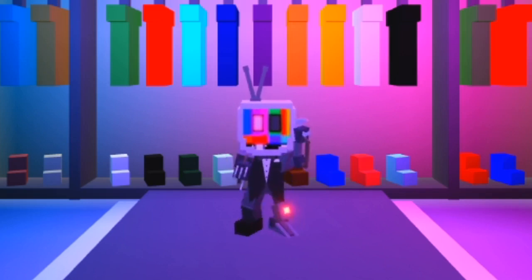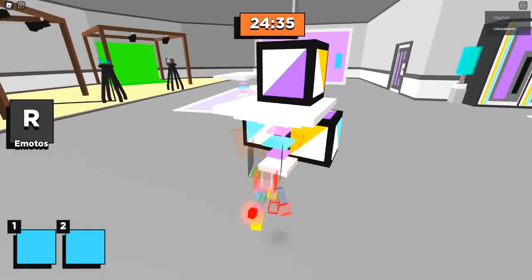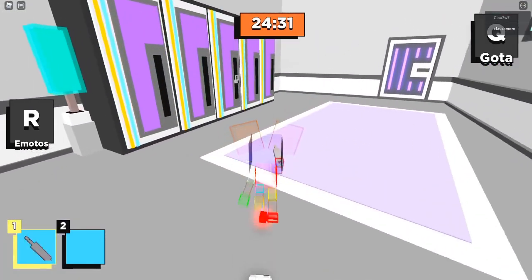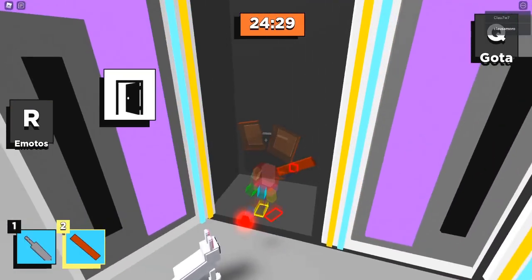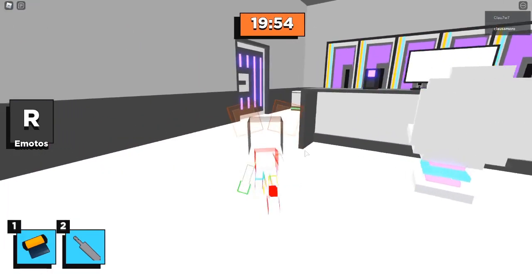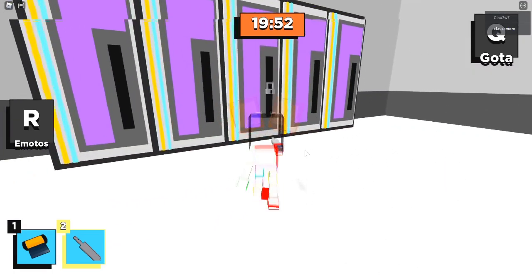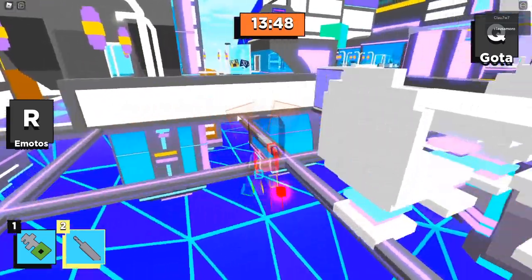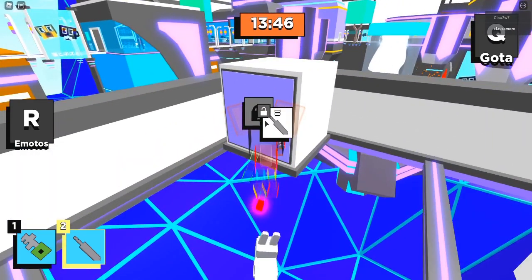Comencemos con este video y no olvides dejarle tu poderoso like. Ahora sí empecemos a escapar de este capítulo. Por aquí voy a tomar este para poder abrir unos cuantos lockers. Por aquí voy a abrir este y además de este lado voy a abrir otro locker. Te estoy enseñando cuántas veces utilizas cada cosa para que te sea más fácil. Esta todavía me va a servir para abrir esta caja.